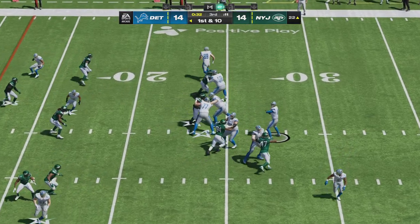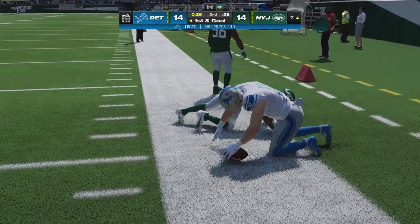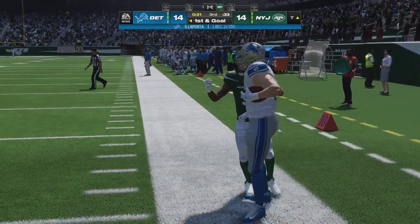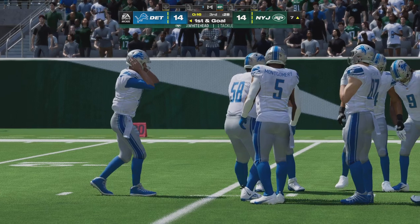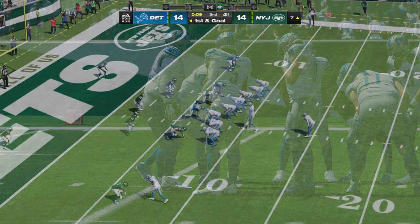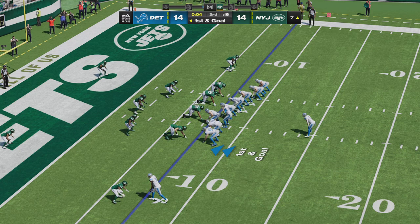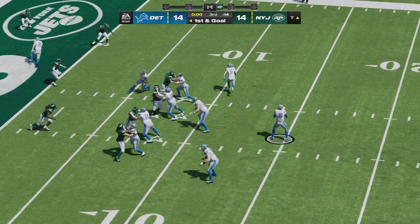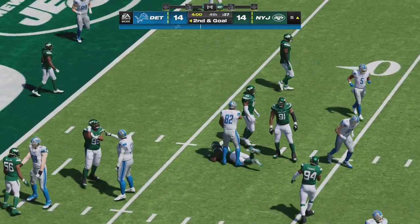A first down throw — Goff, complete to the tight end, brought down but not before getting inside the 10 to the 7-yard line — 14 yards and another first. They worked the tight end on a nice little under route, and if you're going to give him that much space, he's going to pick up extra yardage. Now Goff off the bootleg — got his man, complete over the middle, that's Mitchell — and he'll go down, ending the third quarter of action. Three quarters in the books.